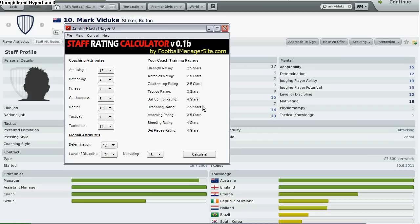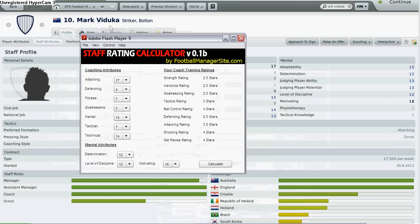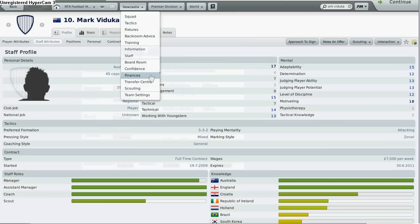Before he retires, you're able to find out what kind of quality coach he truly is. As you can see right here, Mark Verducker is actually a 4-star coach in ball control, a 4-star coach at shooting, and a 4-star coach at set pieces. Even in my FM2010 game right now, I'm considering hiring him to take over the shooting training while some other coach takes over the attacking rating.